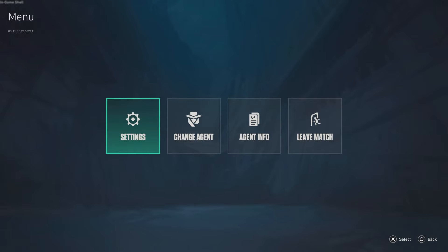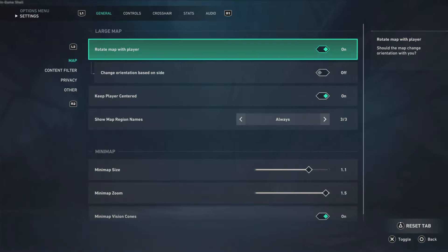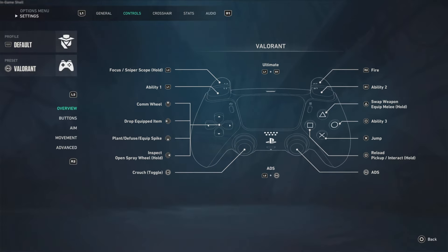All you do is go into your settings — you'll press Start or your Windows key on Xbox depending on whether you're on PlayStation or Xbox. You want to go over to Controls by hitting RB or L1. You don't want crosshair or anything like that — it's literally right down here in Aim, where it says L2 and R2 to go up and down, or LT and RT if you're on Xbox.